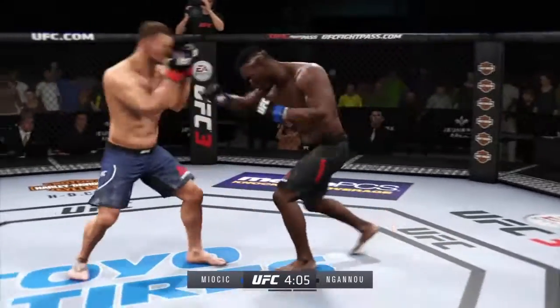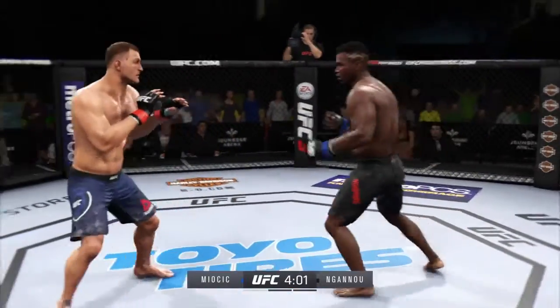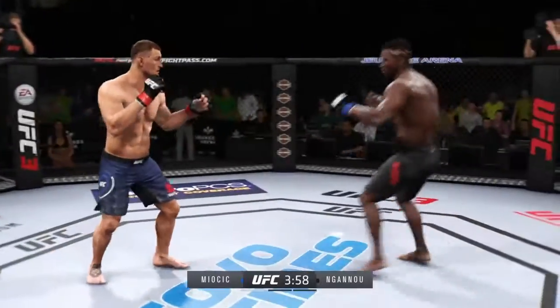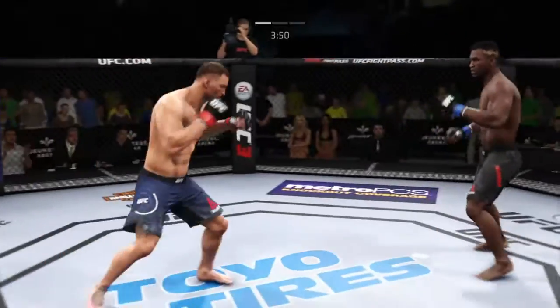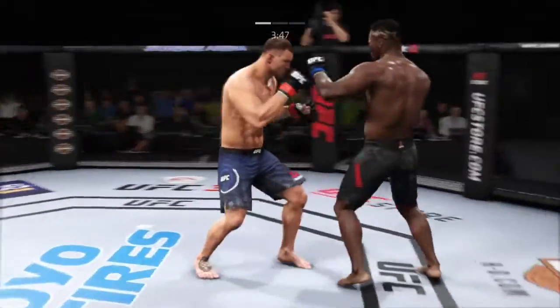Yeah, if guys are always coming in at you leading with a jab or a double jab first, throw that overhand, time it. Anticipate when they're going to throw it and your overhand will go over the top of that jab. Both guys are just trying to figure each other out now.